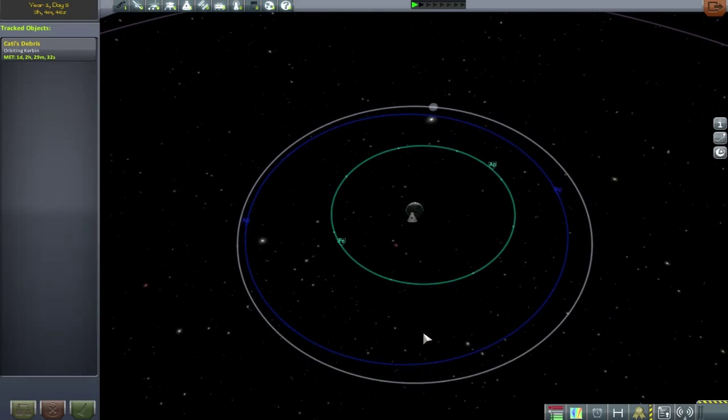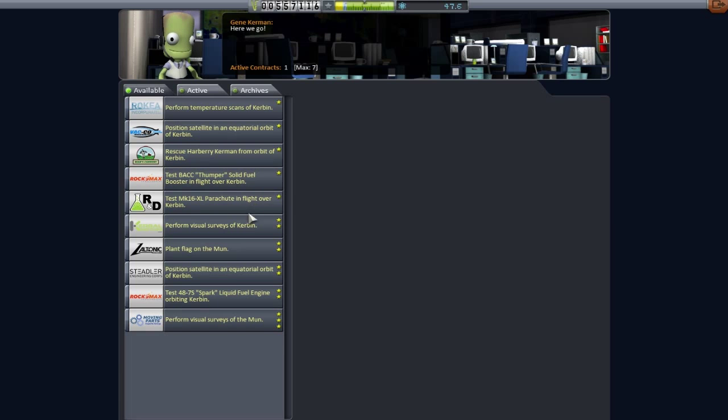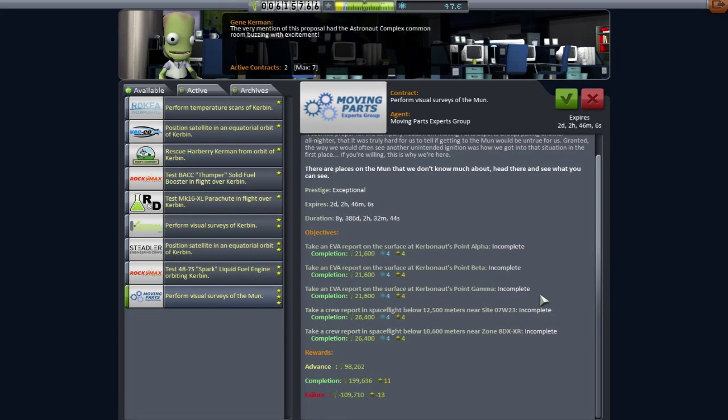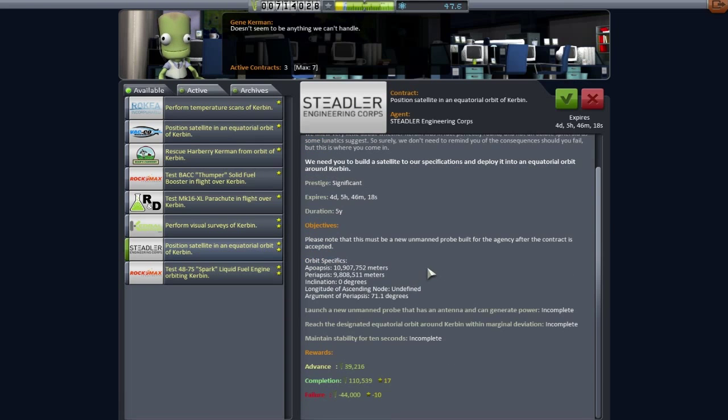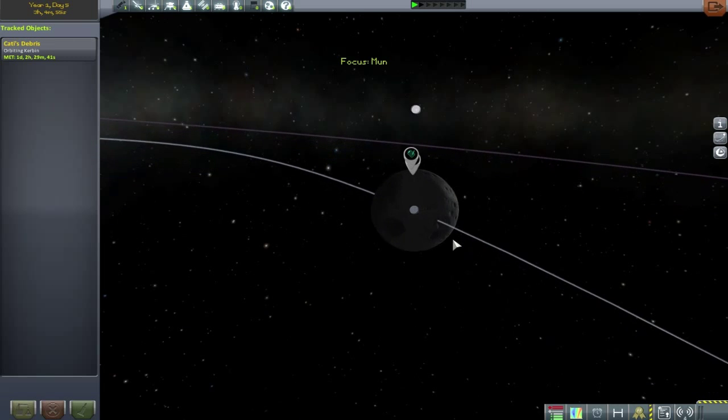If we go over and see Gene, he's got a selection of rather spiffing contracts we can put together into a moon mission. First off, we have to get some science from around Kerbin — that's easy enough — then plant a flag on the moon, and then there's survey data. Let's have a quick look at exactly what we need to do there.